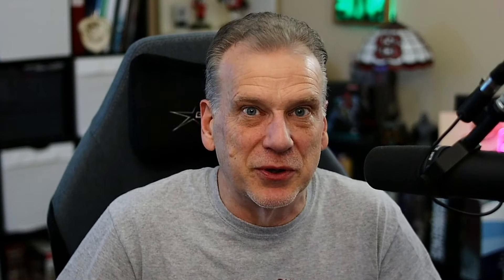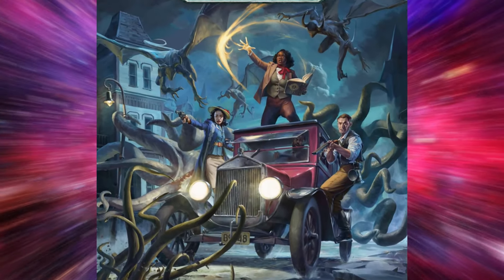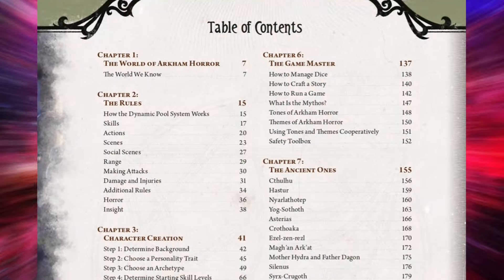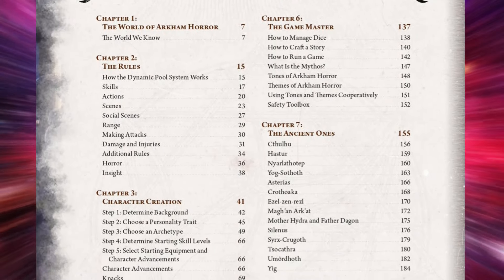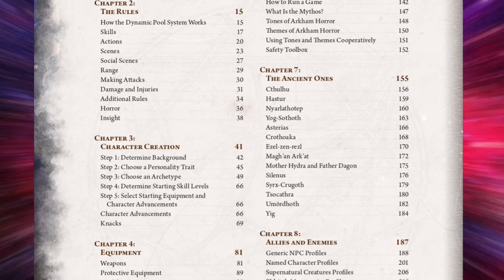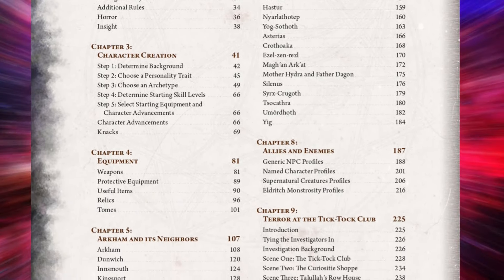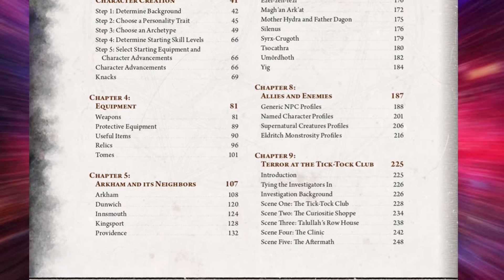While I have played many RPGs, most of my time is spent playing board games and card games, so I'm going to approach the setting and rules of this RPG from a board gamer's perspective. Right off the bat, the art is top-notch. Arkham Horror board and card games have always had great art — there is a certain style to it that is consistent across all the games, and that remains here. The book itself is 256 pages, broken up into eight chapters covering the lore of the world, rules, character creation, equipment, game master tips, ancient ones descriptions, allies and enemies, and a pre-written five-scene scenario.